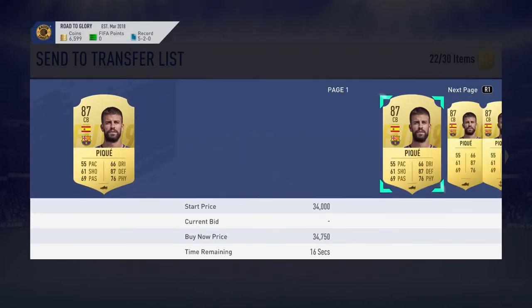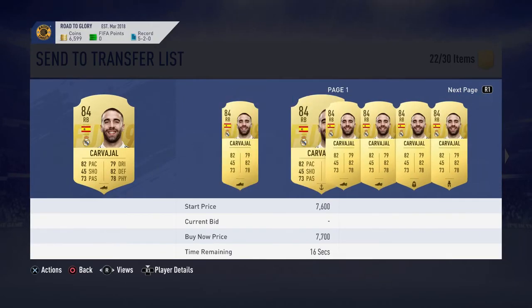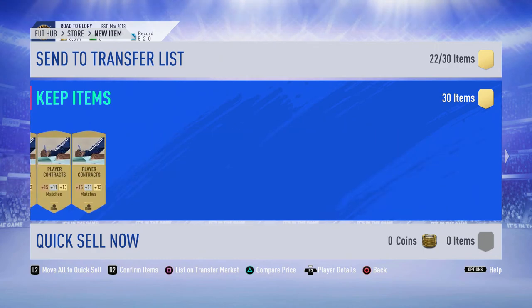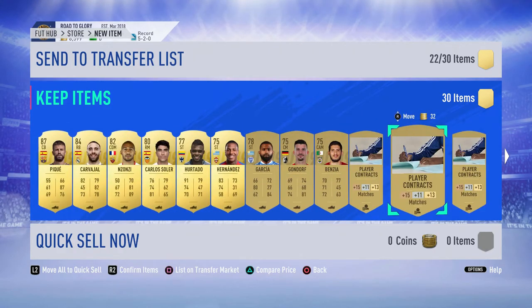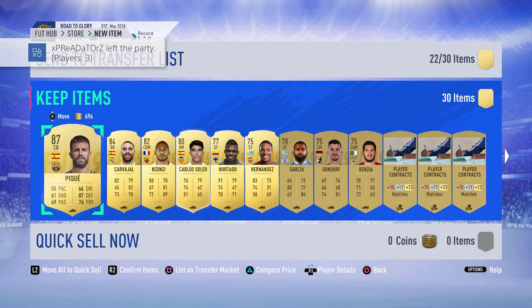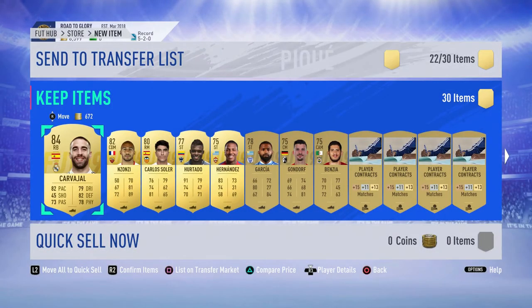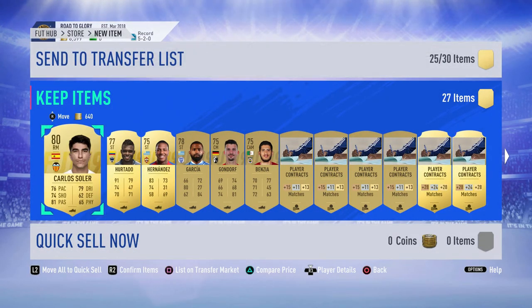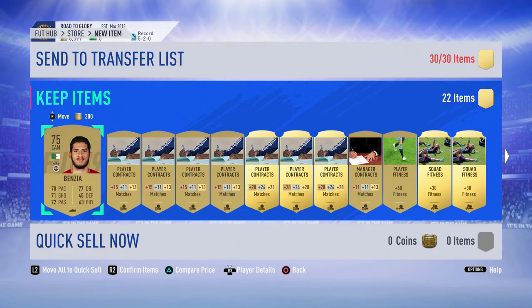No way — I just packed Pique! That's not even our 10th pack on this account. And Carvajal and Szonzi as well — oh my days, that is quality! Let me check Pique's price — around 20k to 30k. Carvajal I think is 5 to 6k. I'm going to hold on to them for now and think about what I want to do with the coins. Between just those two, it's at least 35k.